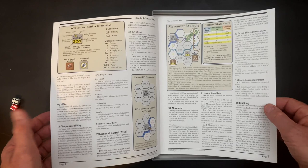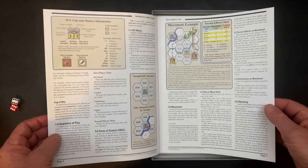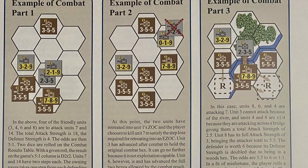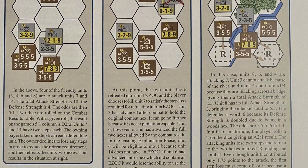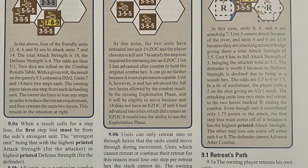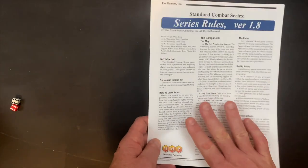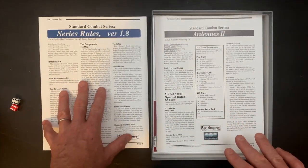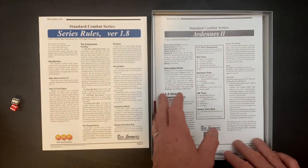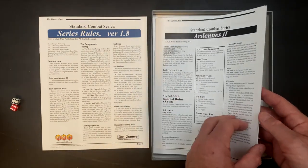I think these rules, because they've been iterated over and refined over the course of three decades or more, are pretty fine-tuned. You won't find anything in here that's going to be challenging to understand — there are really good examples of play. So it's a very smooth sail going through this rule set. And if you've played a Standard Combat series game before, these rules are exactly identical to the rules from previous games, so you're basically almost done with them once you glance over and refresh. Then we'll take a look at the series-specific rules.